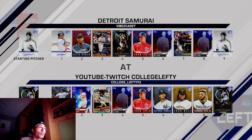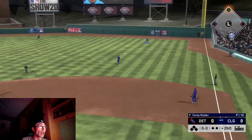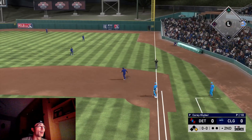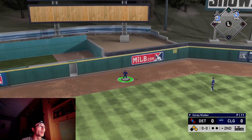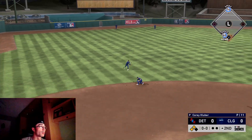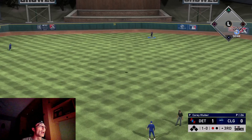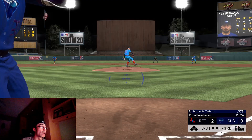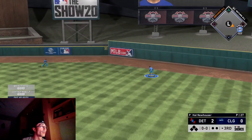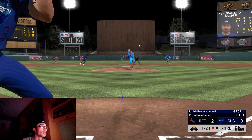I thought about hopping into some event gameplay on Hall of Fame to practice and get the timing down, but I decided to just play ranked. Now we're going up against Hal Newhouser — a 98 overall pitcher throwing 100 miles an hour. This is a good test to see where I'm at with my approach. He gets something going in the top of the second inning — back-to-back hits to start it off and that's going to be a run. Look at Juan Soto's animation — it takes forever for him to throw the ball in. He takes a two-run lead on a pitch I threw over the plate trying to get it inside.